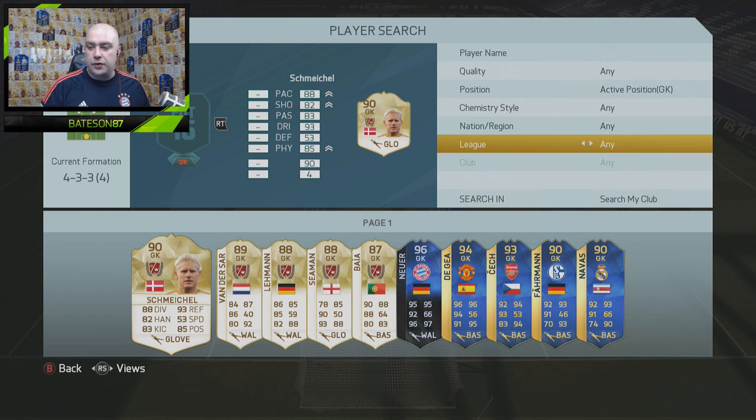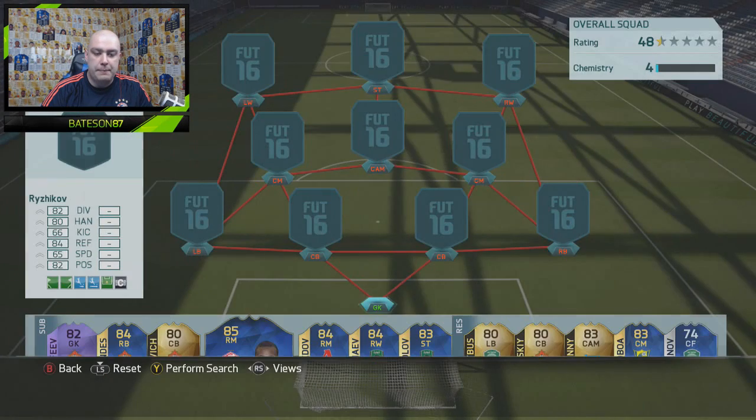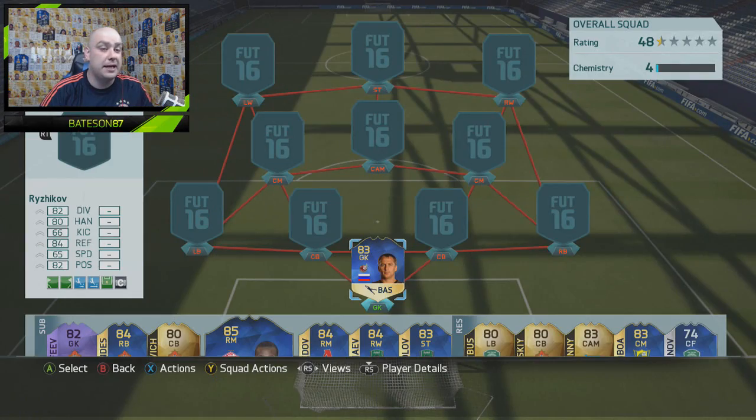In the goalkeeper position, I'll knock over to Russian League as a lot of players don't pop up instantly. We go with the team of the season Ryzykhov — I'm just sat here thinking about how bad my pronunciation is going to be. 82 diving, 84 reflexes — not a very good keeper, but we actually packed him, which is pretty insane.